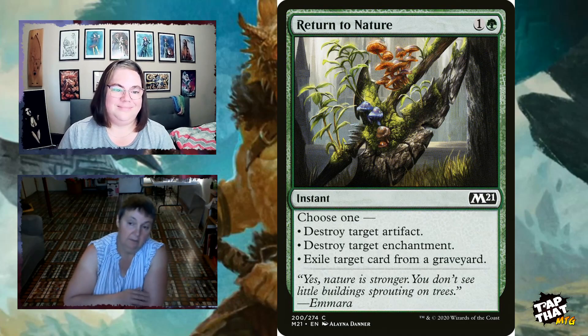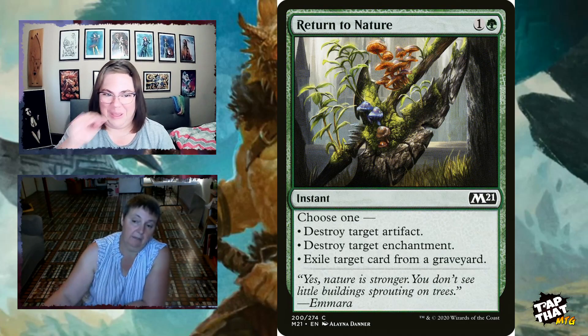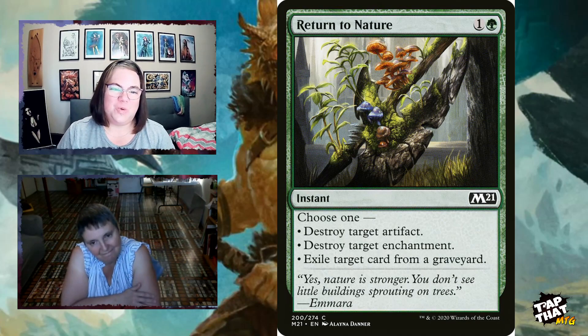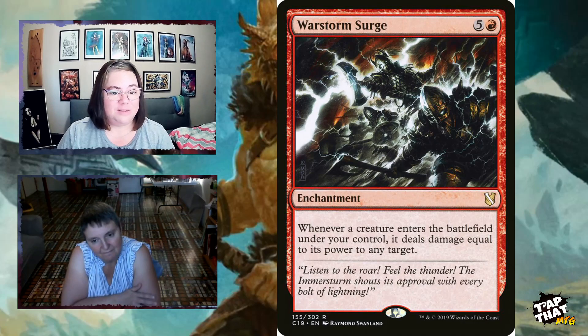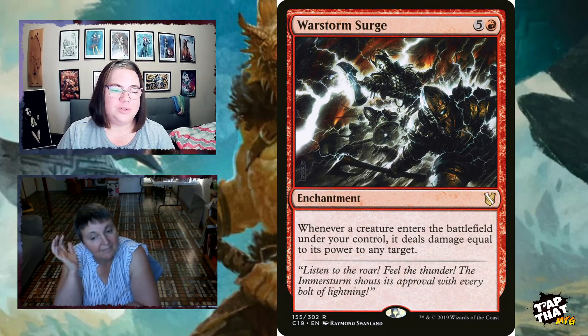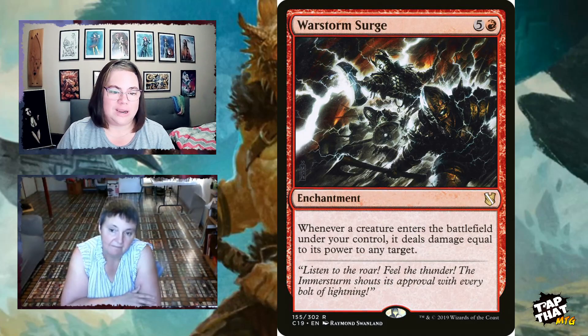War Storm Surge, an enchantment for five and a red, says whenever a creature enters the battlefield under your control, it deals damage equal to its power to any target — that could be a player's face or a creature. With big beefy dragons coming in, that's a lot of damage. It's like having removal on a stick for every creature you play.